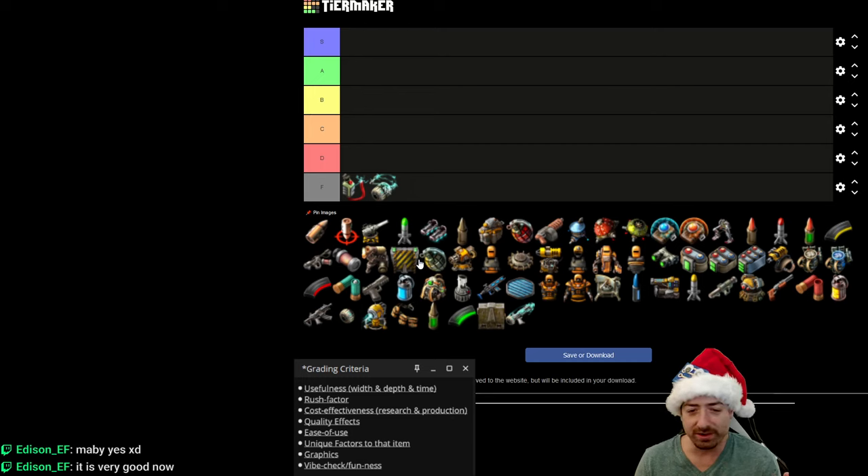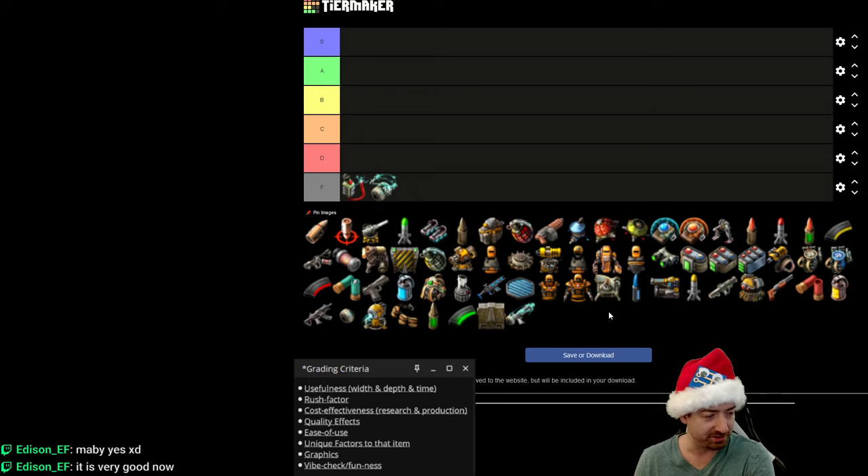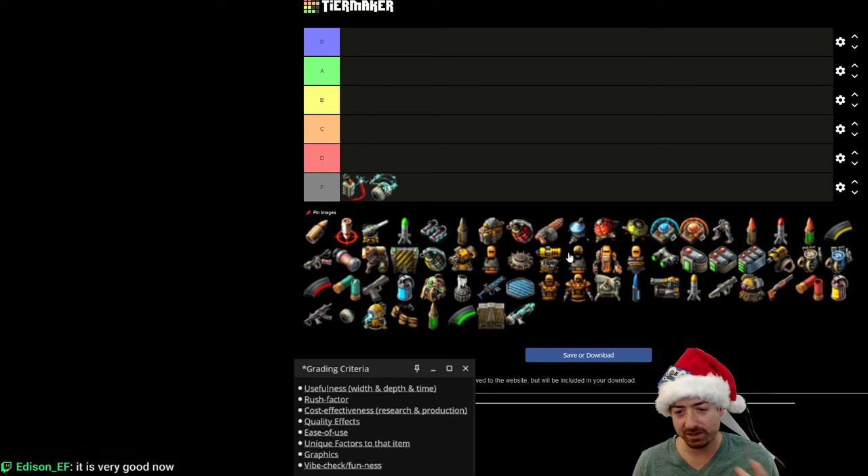They buffed a lot of the crappy stuff, so now if you end up making it, it's not wasted your time — but why do you need to make it? That's my complaint about Factorio military stuff: we have way more hammers than we have nails. We have way more solutions than we have problems, way more types of weaponry than we have needs for different types of weaponry. Most of these things are good at killing biters, but you only need one of them, because all biters die to the same things.